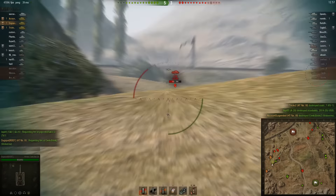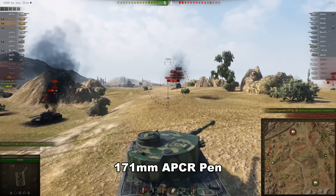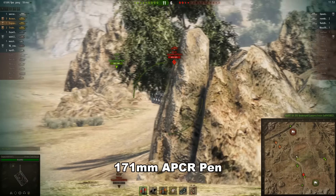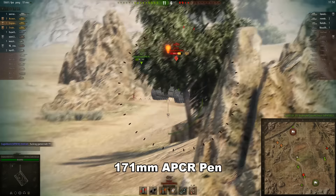The number 6 gets a premium APCR round with the same penetration as the AP round for the British 17-pounder, at 171mm. While this is still a step up from 132, it does feel a little lacklustre in tier 8 games where your mighty tiger is reduced to a timid-looking kitten. But hey, at least it's not heat.